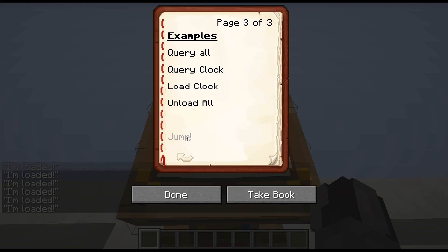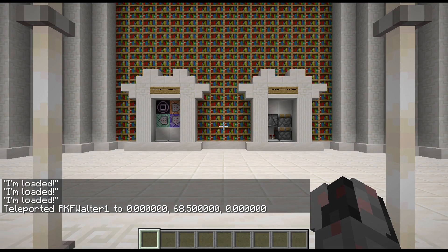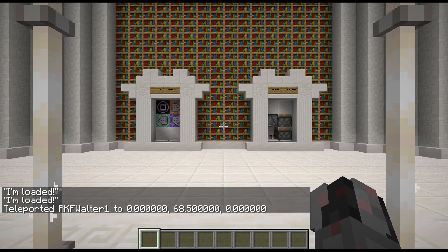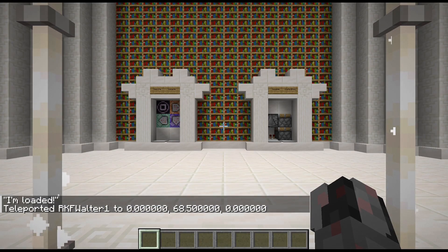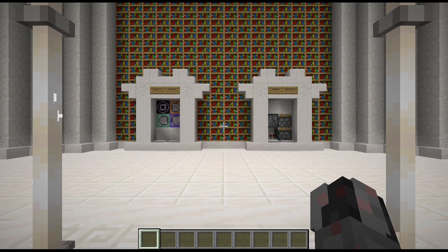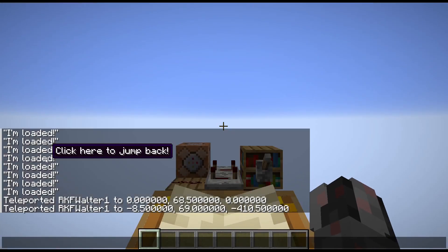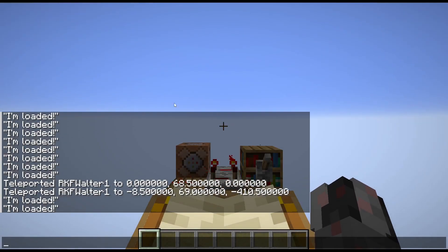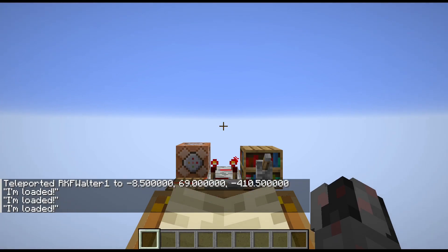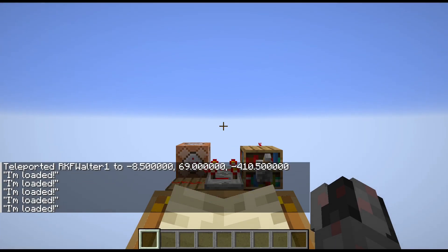Now, if I were to jump far away, you will quickly see that I don't get any new messages, which means since I'm too far away, the chunk where the clock was in and the command block was in is unloaded now and obviously won't work anymore. But if I were to jump back, you can see the moment I do this, the clock starts running again since now I'm back in the vicinity, in range, and the chunk is loaded again.